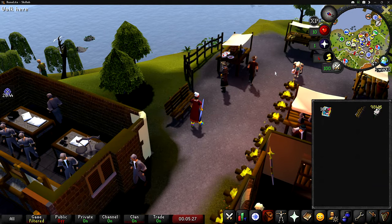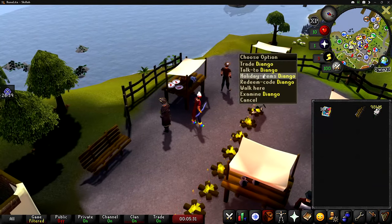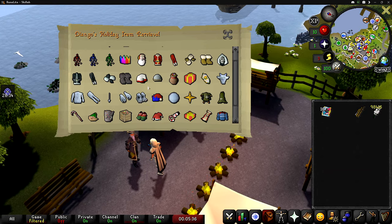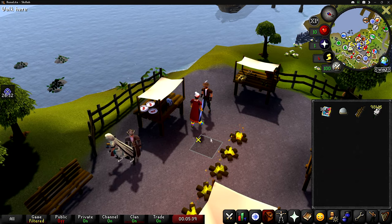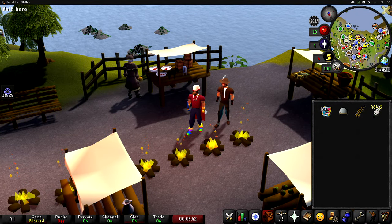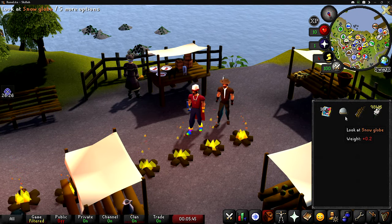One of the reasons I decided to do the Christmas event in a previous video is because it gives you access to the snow globe, which is right here. What the snow globe allows you to do is actually three-tick fish in free-to-play. Explaining how to three-tick fish in free-to-play is kind of a pain, so here's how it works.